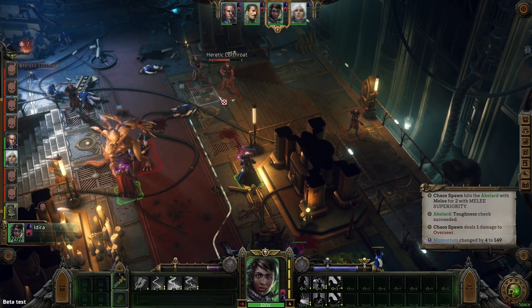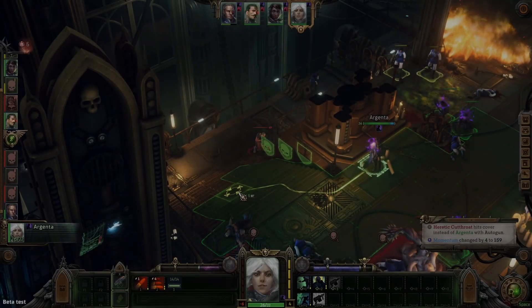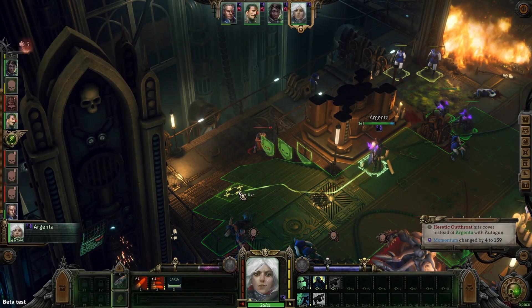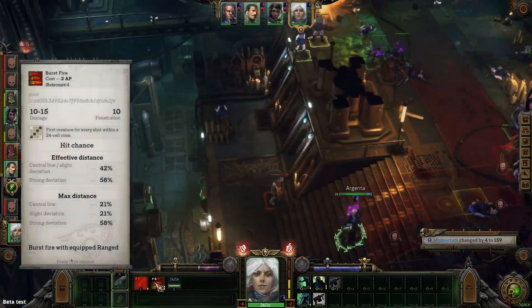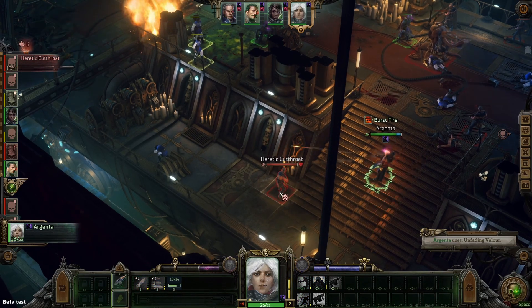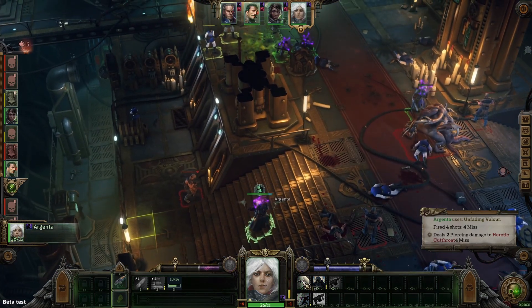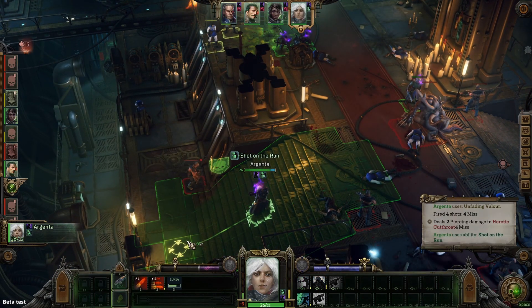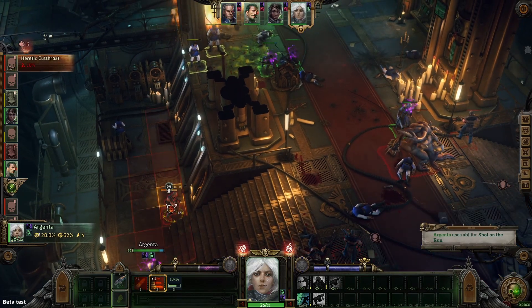Nice little AOE from her — gets those two pretty low. Now Argenta, if we move her right up to about here, should be able to take out this guy with a nice little burst. She actually did not, so we'll run and gun and see if we can get a little better angle on him and take him out this time for sure.